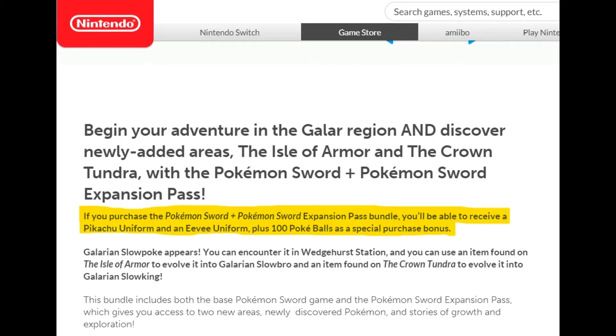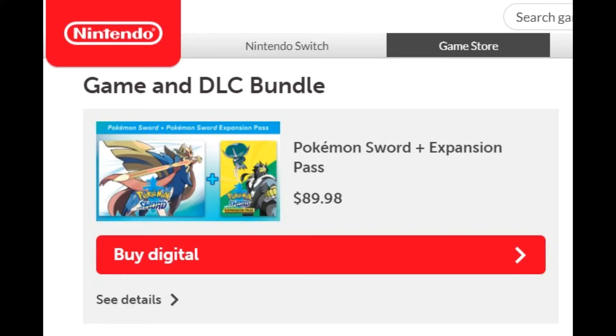In addition to the base game and DLC, the bundle also comes with a Pikachu uniform and an Eevee uniform for your character and a hundred Pokeballs. Nintendo has the bundle listed on their store as $89.98.